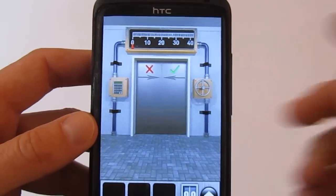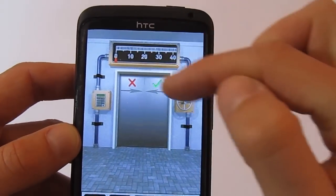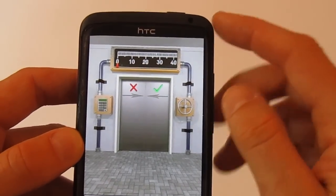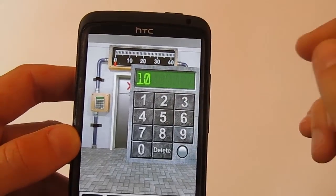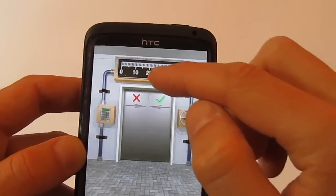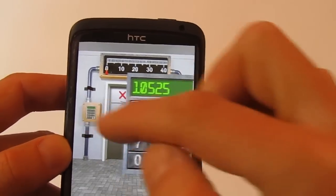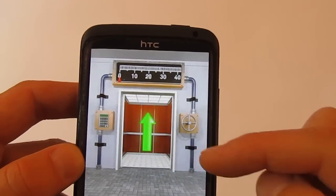On level 99, you have to see where you can't go down. You have: 10 and 0, then 25 and 20, then 30 and 5, and the last one is 35 and 21. So: 10 minus 0 is 10; 25 minus 20 is 5; 30 minus 5 is 25; and 35 minus 21 is 14. Use these results and you can open the door and go to level 100.